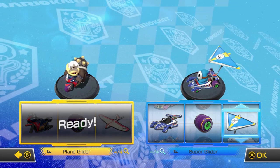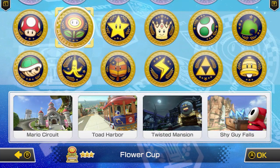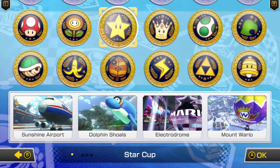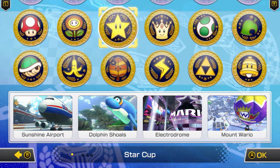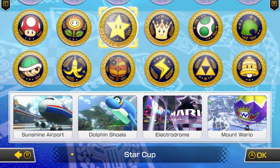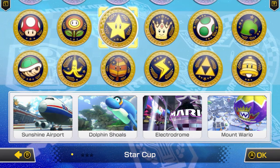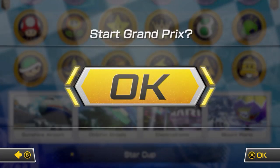Let's take a look at the races — we're going to do the Star Cup this time. In the Star Cup we've got Sunshine Airport, Dolphin Shoals, Electrodome, and Mount Wario. Those are the four race circuits, so there are going to be four races in the Star Cup.